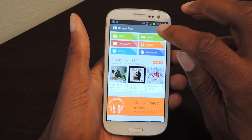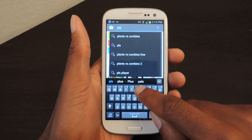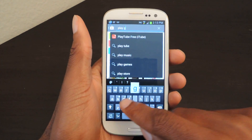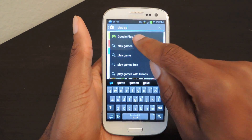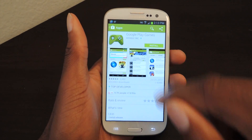So for this one, we're going to go into the Play Store and we're going to download Google Play Games. It should be the first icon that pops up — it's right here. Click on that, then we're going to install it.